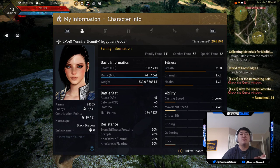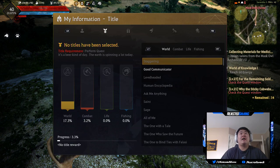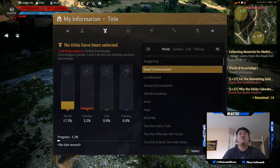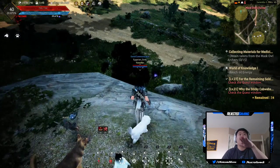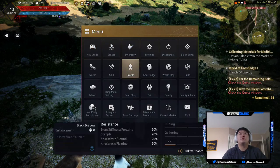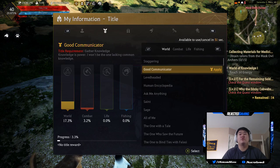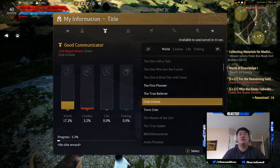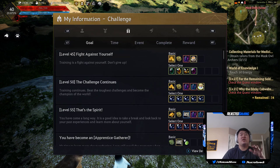You can see your battle stats: attack points, defense points, stamina, and skill points you currently have versus how many you've earned in playtime. I've earned 229 and used 179. You can also see your resistances and titles. I'll apply 'Good Communicator' - it just pops it above your name. It shows your family name and character name.